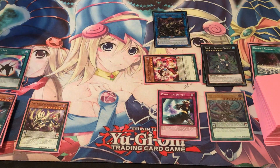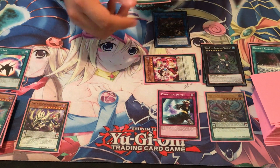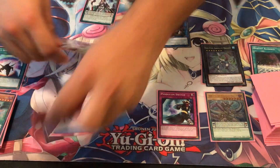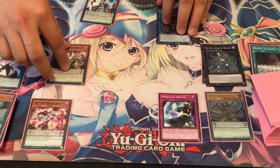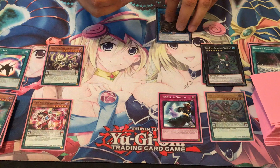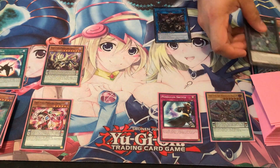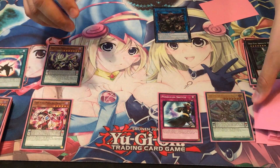So our opponent decides to end his turn, and then we get to draw for our turn. On our standby phase, let's go ahead and swap out back our Odd-Eyes Phantom with our Persona. Now we've got a lot of moves to work with here. First off, let's go ahead and activate Sky Iris' effect. We're going to pop the Phantom Dragon so we can search and add.